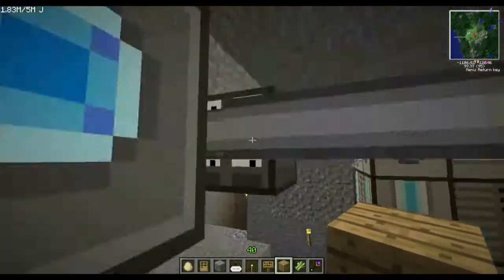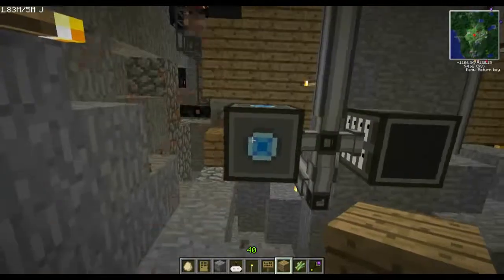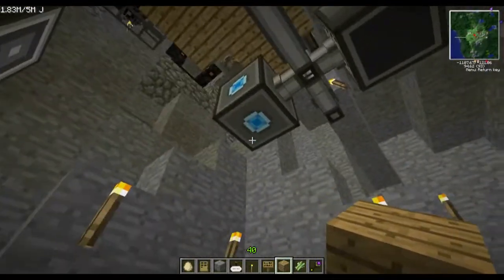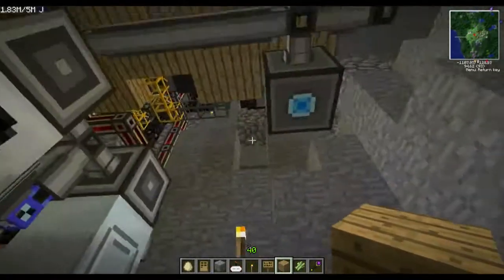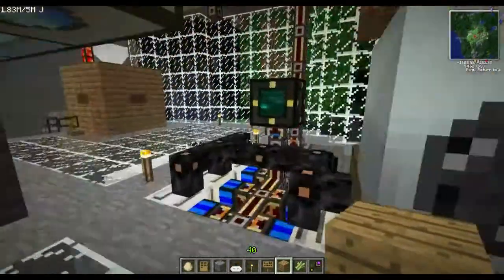Here are the hard drives for Applied Energistics — they're not receiving power. I must have turned off the MFSU. I've got Wi-Fi in here — that's the wireless access point with a wireless booster, so I can access my inventory from anywhere inside the house.